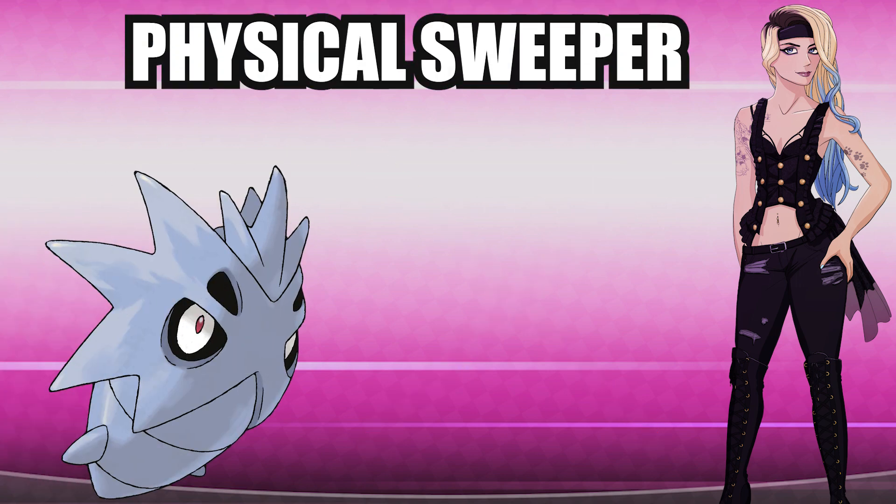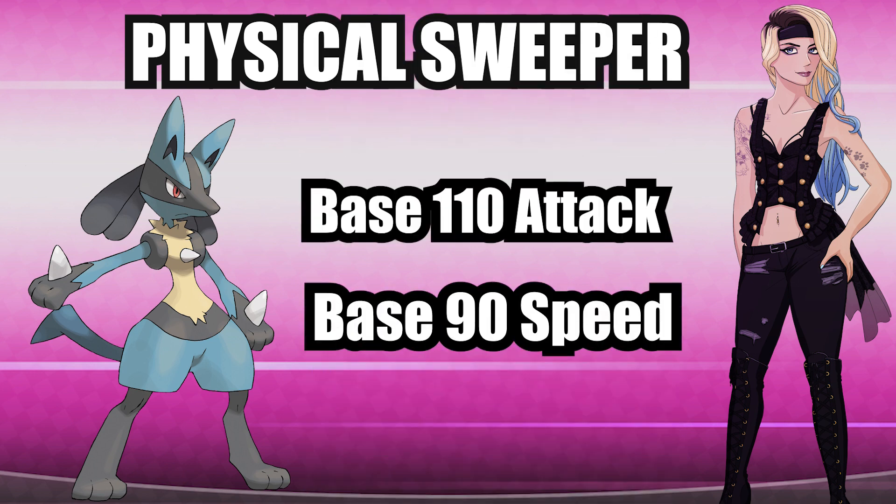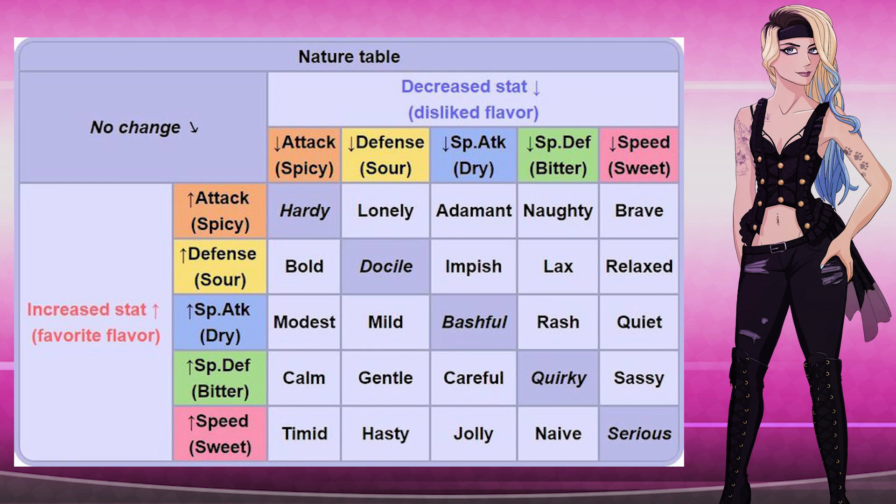For a physical sweeper I want a fast, hard-hitting Pokemon — high speed stat, high attack stat. Lucario fits the build perfectly here, so let's work on him. Step one: pick a nature. If you pick a nature that benefits the mon then you'll know what IV you can skip when fixing IVs later, so it makes things a little easier. For this one I want jolly, as it's going to increase speed and decrease special attack, which is a stat I won't be using. Look at a nature chart and pick a nature that will suit what you are building.